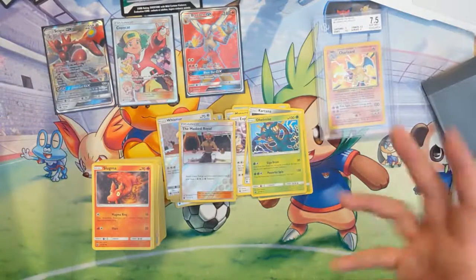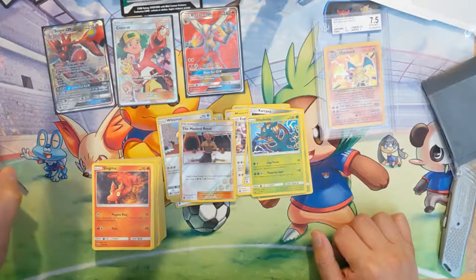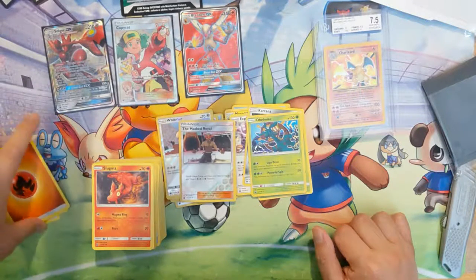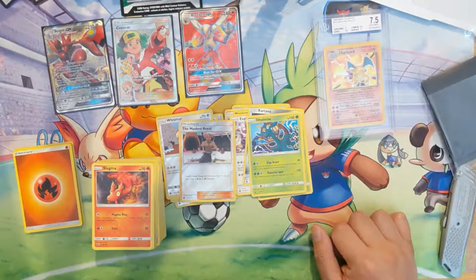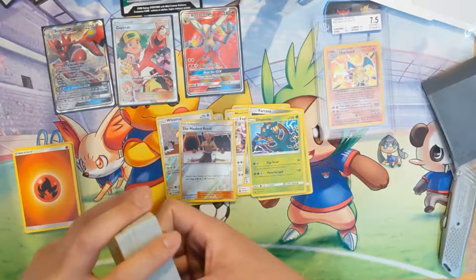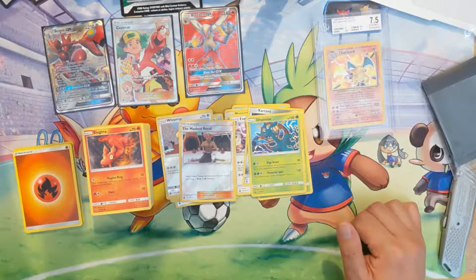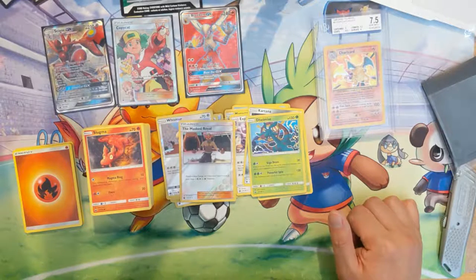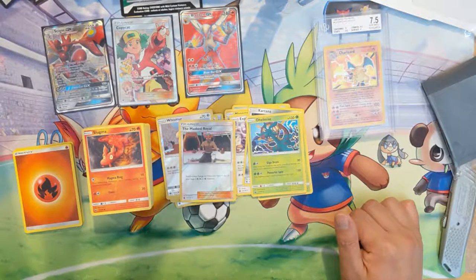Overall I would say this is a significantly above average booster box of Celestial Storm — definitely really happy with everything we pulled. For our next opening I'm not sure if we'll do another Celestial Storm or maybe go to Forbidden Light, or maybe some of the earlier Sun and Moon stuff. There's also some XY stuff I can obtain. If you have anything you're particularly interested in seeing, let me know. Our Tag Team stuff should be here soon and we'll jump into that. If you enjoyed the video, drop a like, hit subscribe, and thanks for watching guys — see you later, bye!